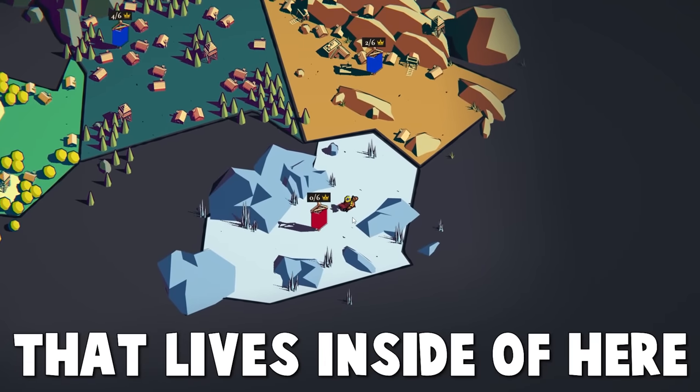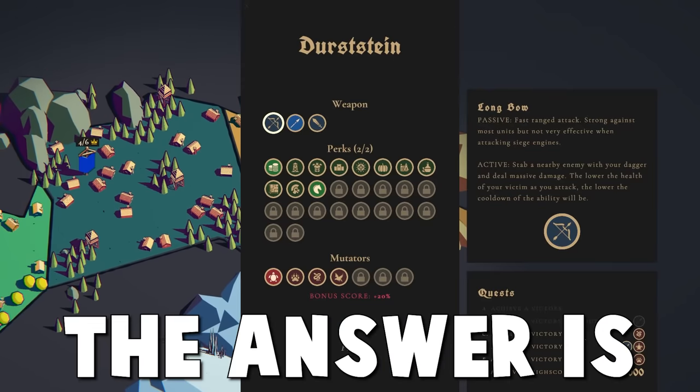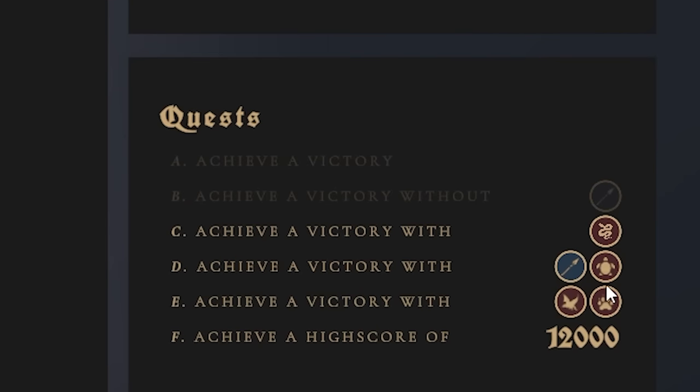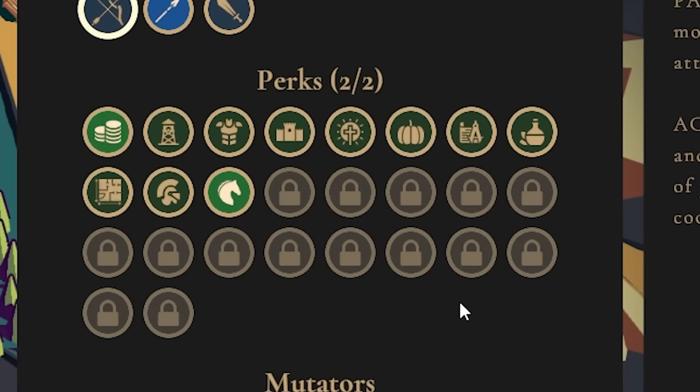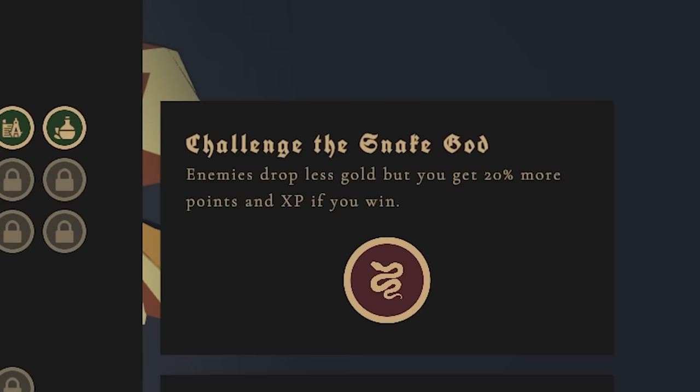My quest to defeat the deadly kraken that lives inside of here brings me back to the desert. You might be asking why, but the answer is so we can do quests. Quests give us XP, and if we get XP, we get more modifiers unlocked. I'd like to try this challenge out right here to defeat the snake god.